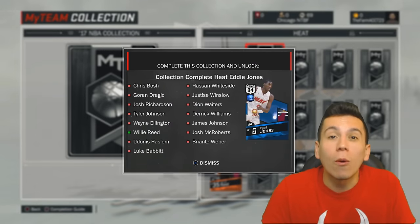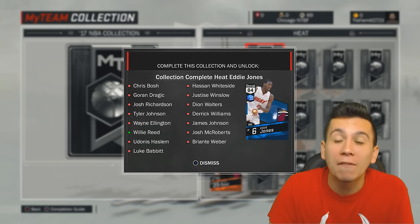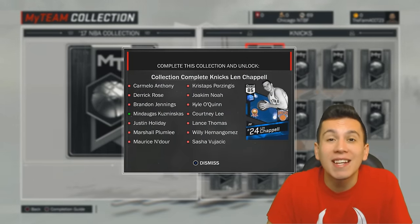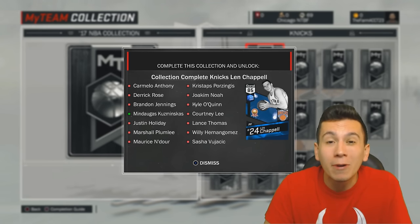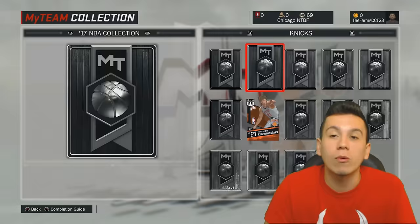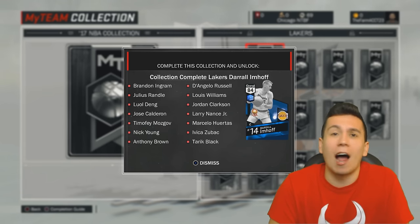For the Heat, Eddie Jones is a cool reward and he's always been cool in 2K, but Chris Bosh and Hassan Whiteside are both Emerald cards, so I would stay away from this one at early stages. The Knicks collection is going to be really hard to get as well, because Melo is usually pretty expensive and he is an Emerald card, and Kristaps Porzingis is never easy to get because so many people love him, as well as Derrick Rose. This is going to be a pretty hard collection, especially with Len Chappell being the reward. The Lakers collection would be an easy one to complete, but for Darryl Imhoff — whatever his name is — it's just not worth it.